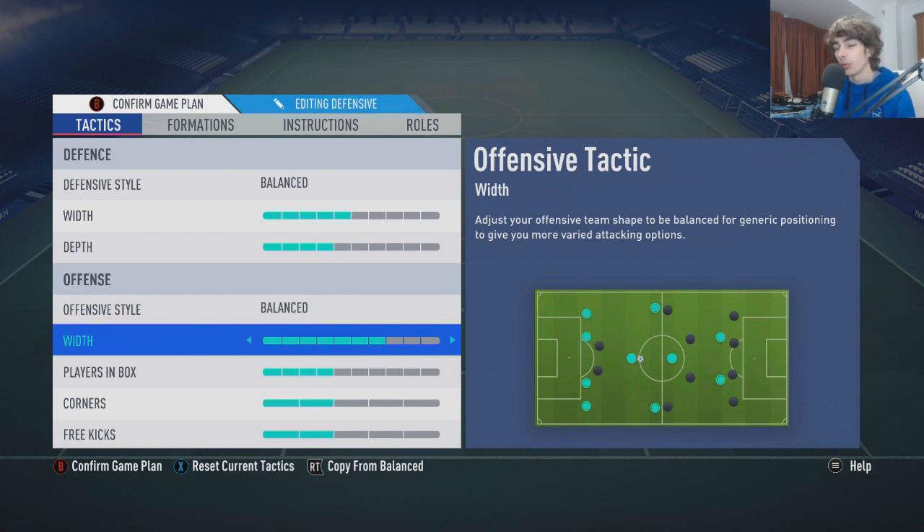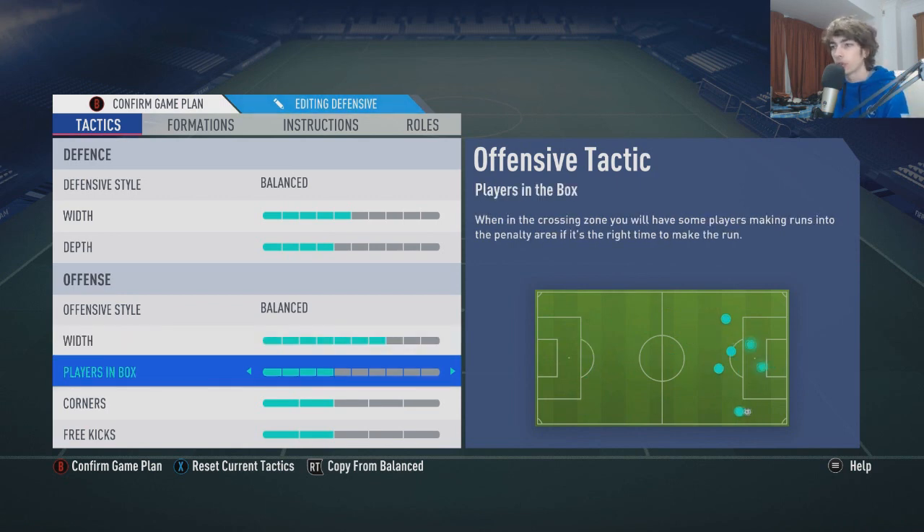Offensive style, we've got on balance. With possession play it seems to work quite well, but they just tend to make a couple more runs in behind when it's on balanced. Width quite wide, because you want to be stretching with your left back, right back, as well as the right and left attacking mids. Players in box I've got quite low — I don't really want too many players in the box, just players in and around ready for the lob passes in on goal.